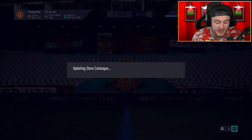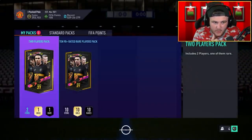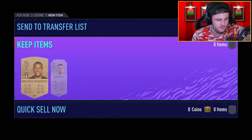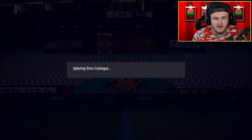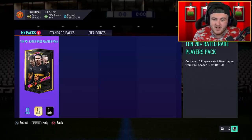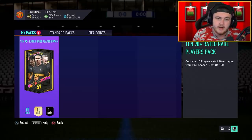I'm gonna be honest with you, it's quite expensive. It's 5 squads, lowest being 83, highest being 87 — so 83, 84, 85, 86, 87. It's quite expensive for, you know, this point in the game cycle, but I think these will be very good. It's got 10 players 90 or higher from the best of 100 batch, so this could be really good.